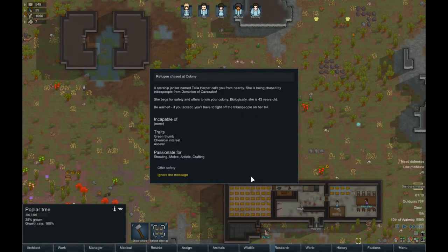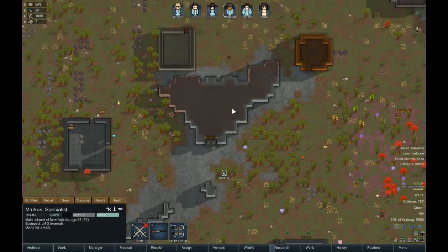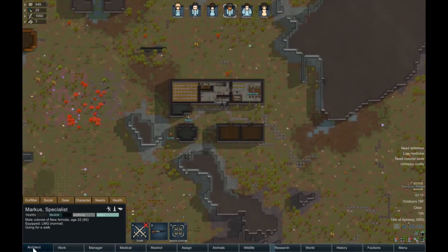Ooh — refuge! A starship janitor named Talia Harper calls from nearby. She's being chased by tribespeople; she begs for safety and offers to join. She is 43. Traits: green thumb, chemical interest, passion for shooting, melee, artistic, and crafting. Incapable of none. This is another mod.